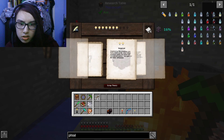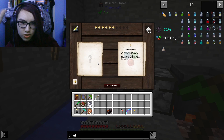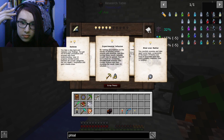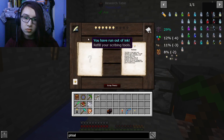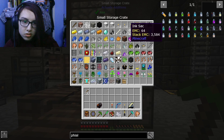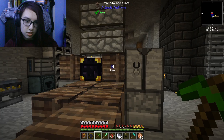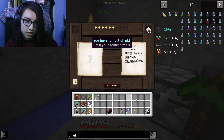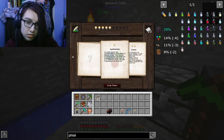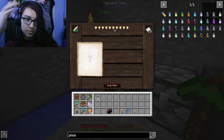Arcane infusion — gotta put out that fire before I burn everything down. Let's get Aromancy, and I guess Artifice. Can I use squid pink socks? Oh yeah, look at that — that's super easy. I wish I could just click that. I don't have vials. I don't have vials, so this is irritating.